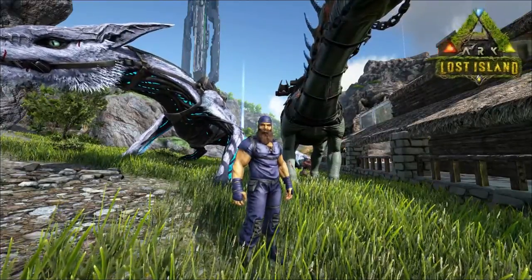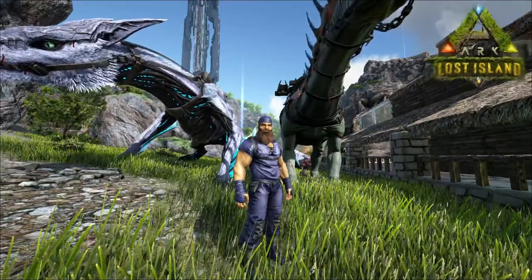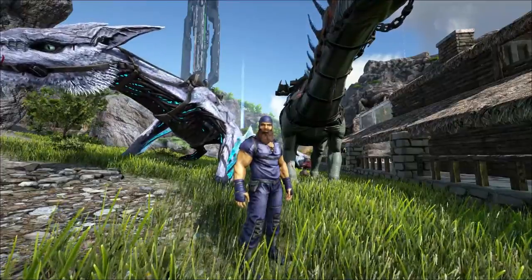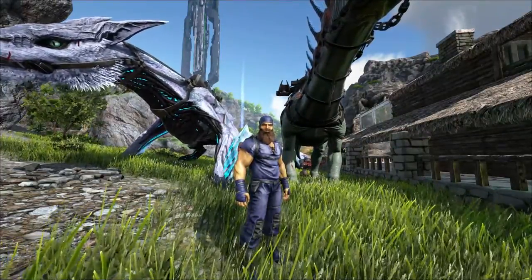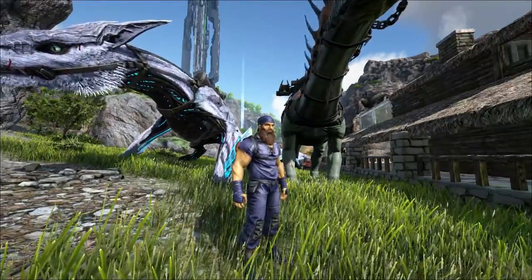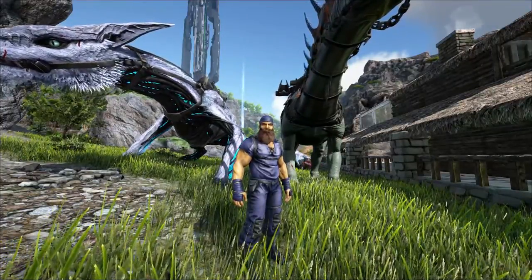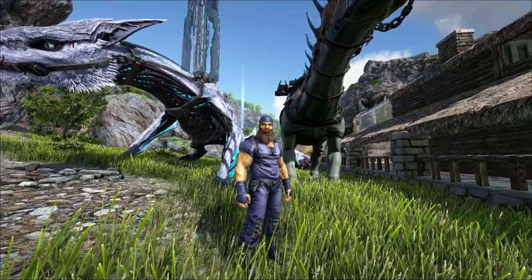Welcome back to Lost Island. For today we're going to be doing something a little bit different. We have our industrial cooker set up, our beehive so we have easy access to honey, and all of our vegetables. The only thing we're missing for making kibble is eggs. In the past we've used the UD eggs and Featheraptor eggs to make extraordinary kibble. I like making that kibble because it's the top of the line and you can use it for literally taming everything.